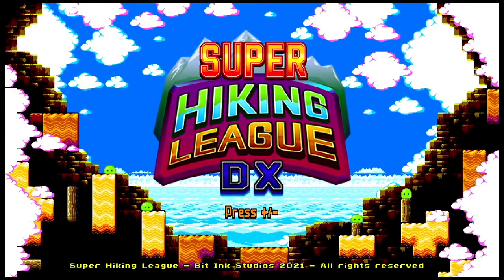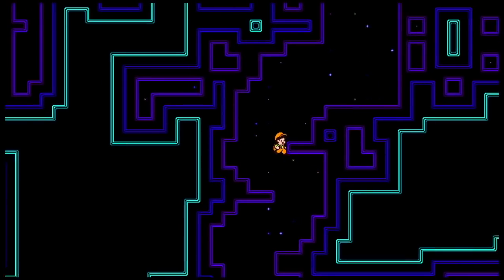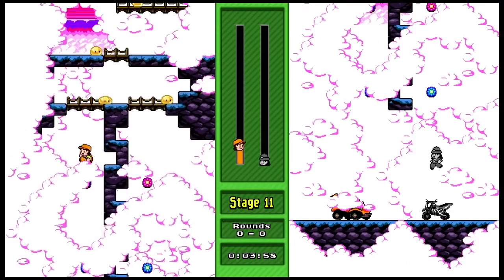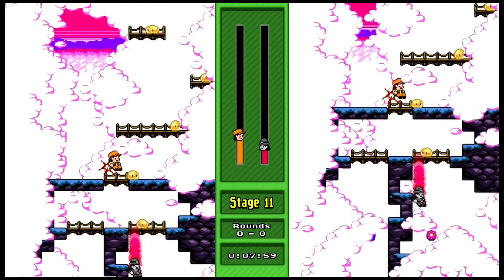We already talked about Super Hiking League DX just a little bit before, but if you haven't checked this game out, listen — it's a two-player game where you gotta climb up as fast as you can, grab the gem before the second player does. It's best of two or three with lots of different levels. Pretty exciting.